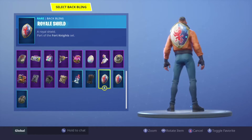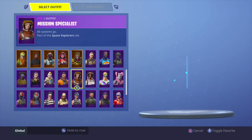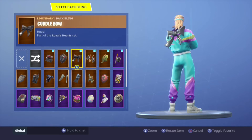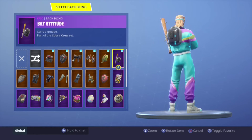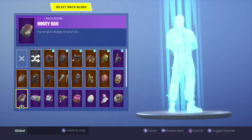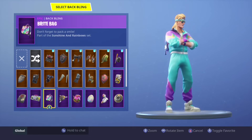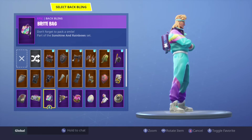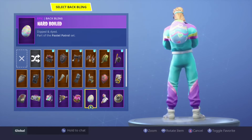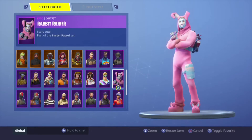The back blings for Maverick are just really weird. This skin is definitely dope for the colorful back blings though — if you have the Brite Bag this skin looks great, or if you have the Easter egg skin, that right there definitely goes with it and it's super dope. That's what I usually rock.